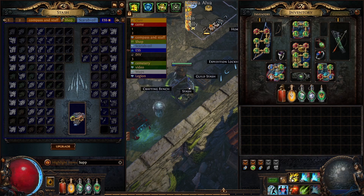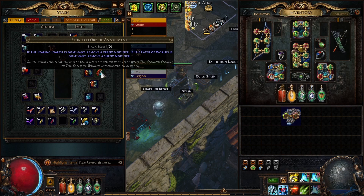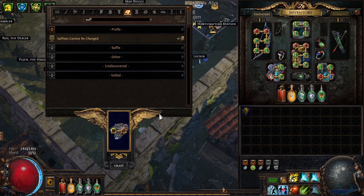Nice. Make sure that you have an open prefix. If you do not have one, make the item exarch dominant — you can do that by going to your currency tab and using one of those — and use an eldritch orb of a moment to remove a prefix modifier.